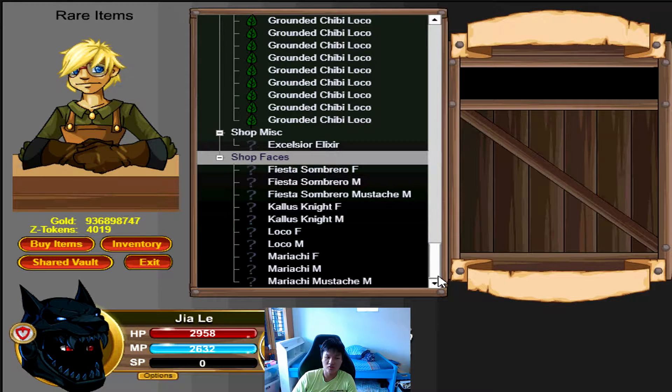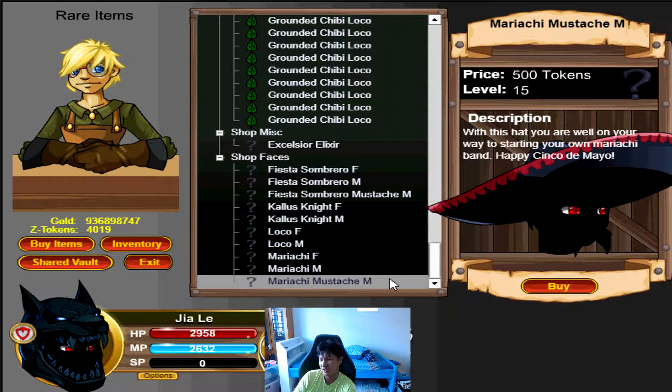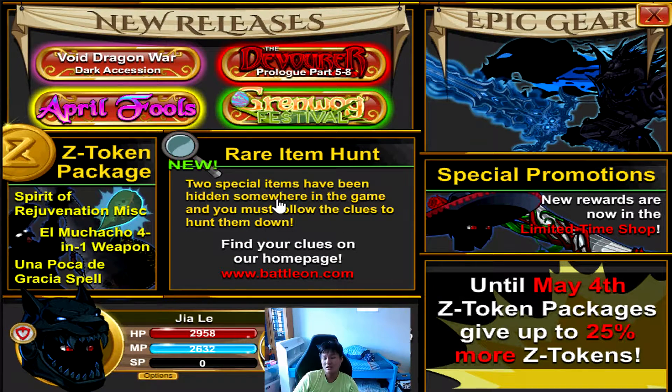We also got new Mariachi faces, which I'm not a fan of, so I definitely won't be getting those. Moving on, there are also rare item hunts featuring the Yodo Blaster and the Mookie Twillie pet. The blaster is a returning item; the Twillie pet I'm not exactly sure about. Neither are really worth getting.